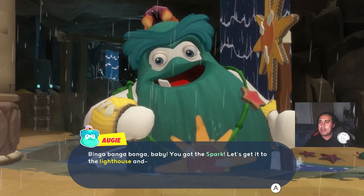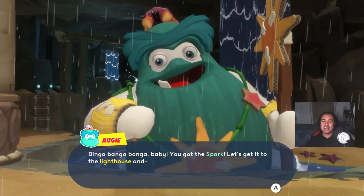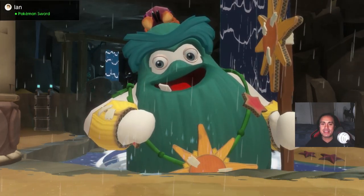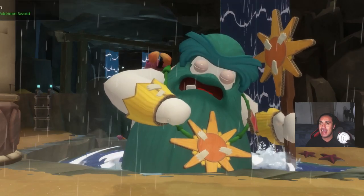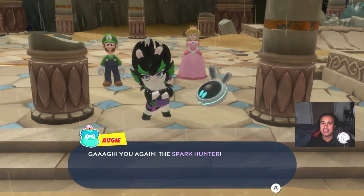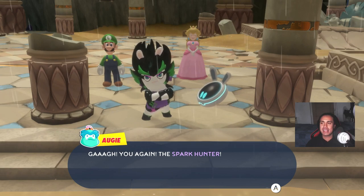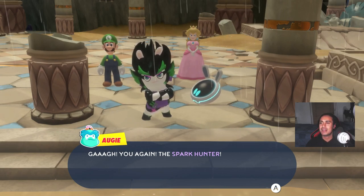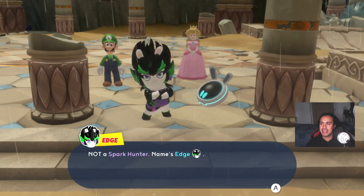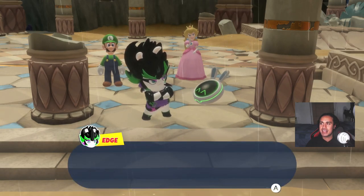Yes, banga banga banga baby! We got the spark, let's get it to the lighthouse. How's it going everyone? Myself and the wonderful Rough Fusion are back with some Mario Rabbids. Last video we managed to defeat the giant Wildclaw. We got the spark — not a spark hunter, just the spark. And welcome Edge, rabbit Edge!